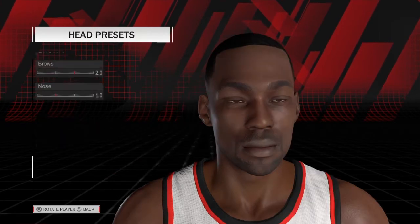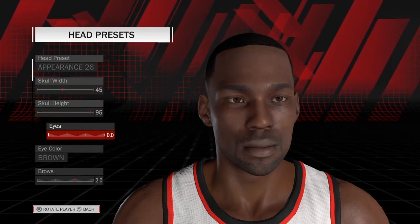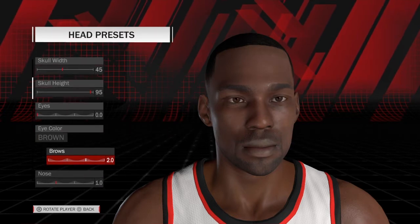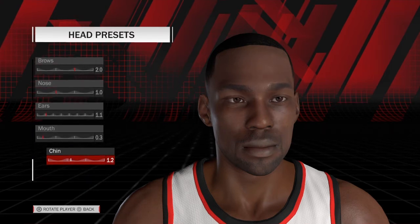Head presets are as follows: appearance 26, skull width 45, skull height 95, eyes 0, eye color brown, brows 20, nose 10, ears 11, mouth 3, and chin 12.